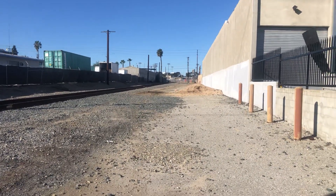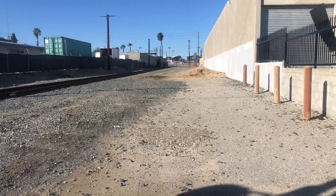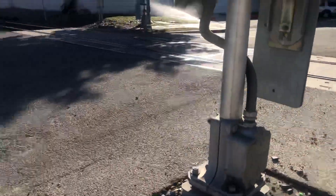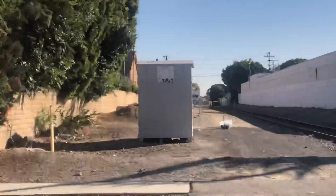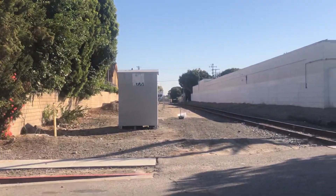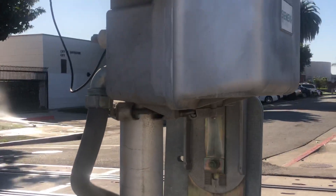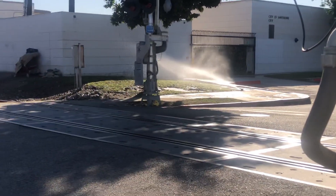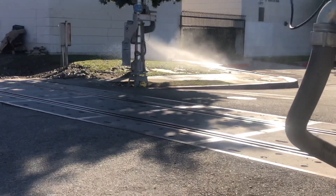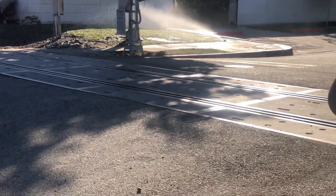Hey guys, welcome back to another video. Today we're going to be doing some cool crossing tours here in Hawthorne. This was requested - on Eclipse Avenue, where there used to be a wigwag, but unfortunately that wigwag gave up its job and got replaced with new modern Union Pacific type signals. We're going to be doing crossing tours on both sides.